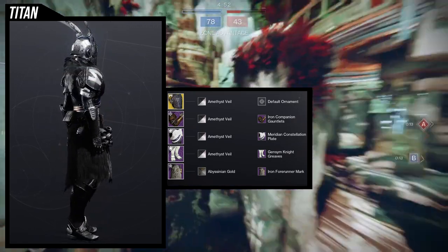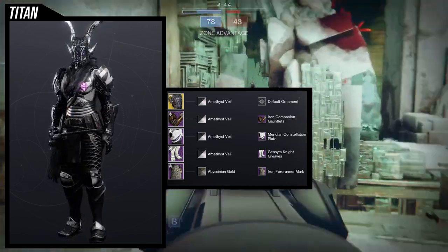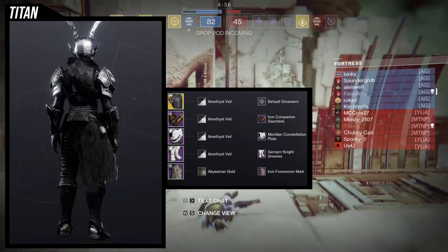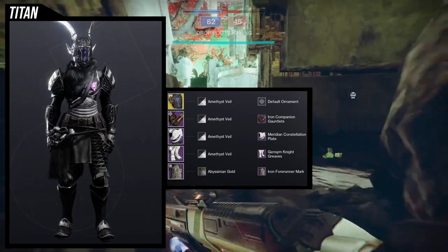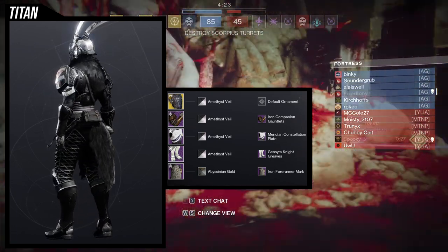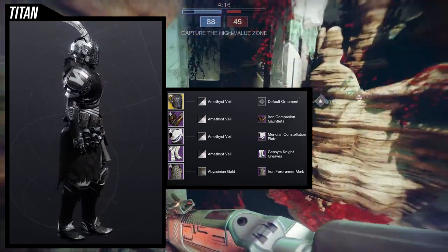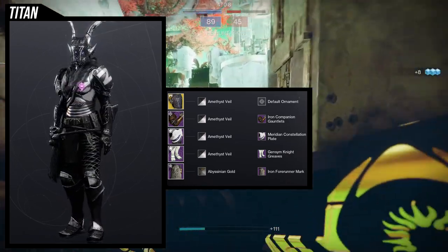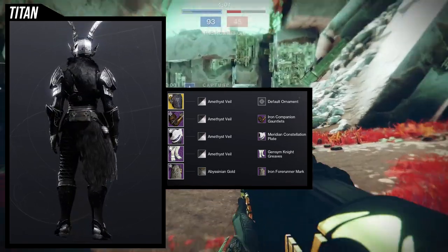This look came together pretty fast. I started with the helmet, then the arms, and when I saw the Meridian Constellation I immediately thought it looked good — and then when I saw the fur I wanted to combine it with a fur mark. The Iron Forerunner mark is my favorite for that, even though other fur marks exist. I don't love the bells on the side, but I can ignore that because it all looks really good together. For the arms, you could slap almost anything on this and it would still look great — and funnily enough, another purple.